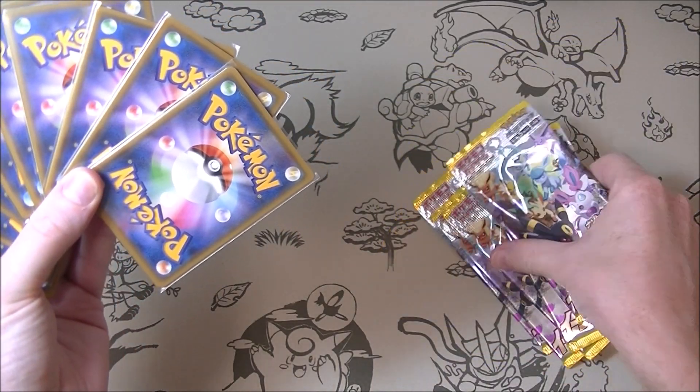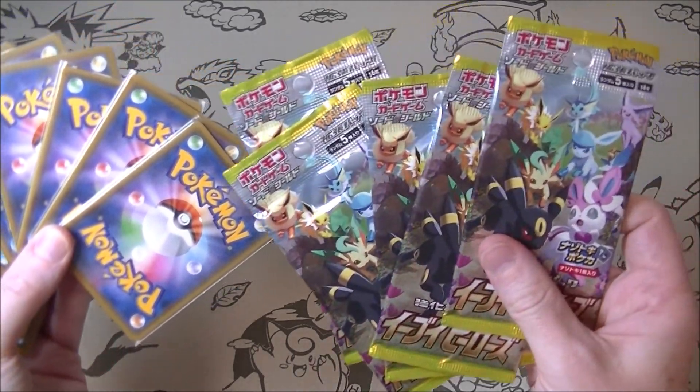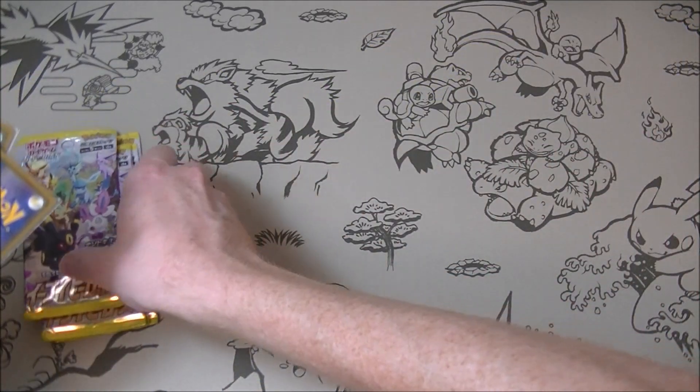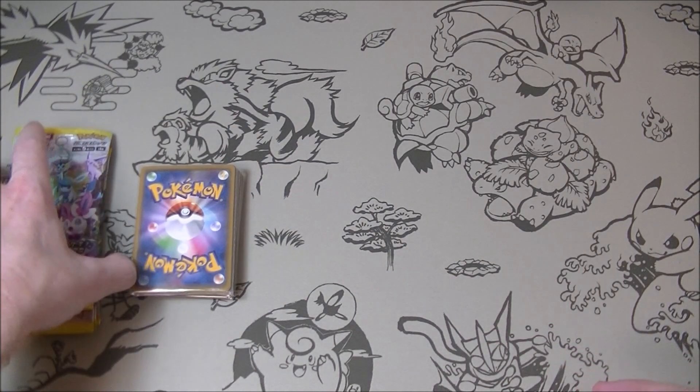Can we fan these out with one hand? It could be tricky. Yeah, that'll have to do. Eevee Heroes mystery packs — let's do it. Let's open the mystery packs first and save the good stuff for last. Let's see how we go.